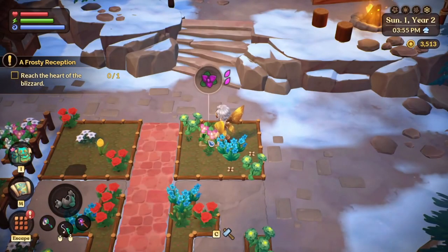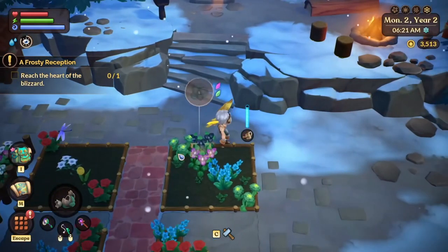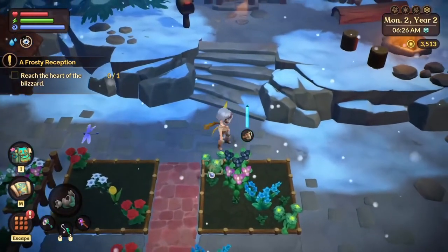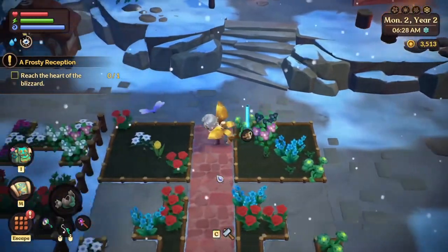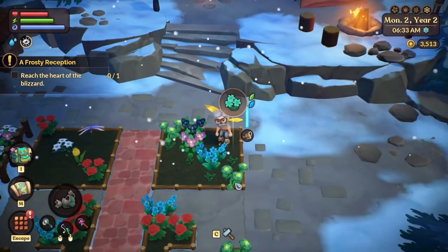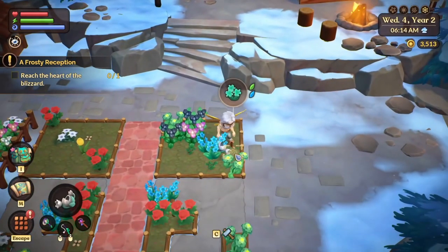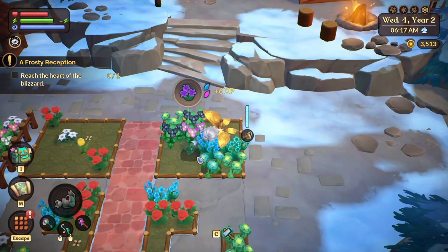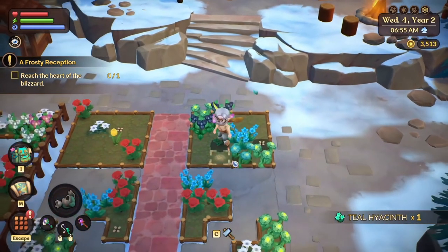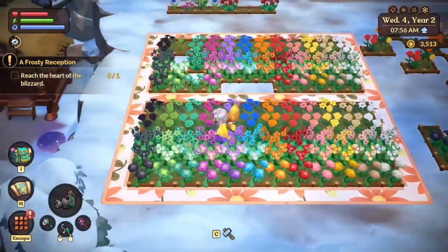Over here plant zinnia, trillium, hyacinth, and zinnia. Make sure you go in the same diagonal line that you did with the first plot. My first time I made the mistake of going in the opposite direction and that cost me — I had to think, and thinking is what we're trying to avoid. Same deal as before: just water the flowers as they pop up, and when the plot is filled, harvest them or move them. This will get you the 16 fey colored fey flowers.